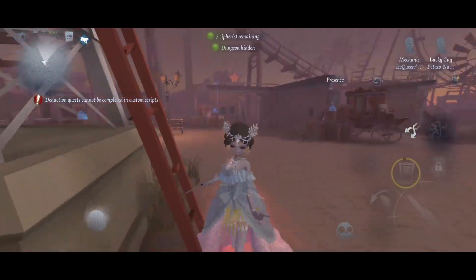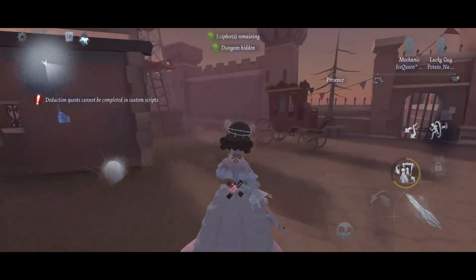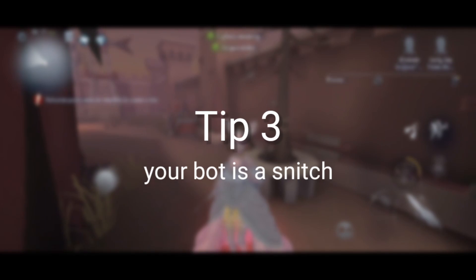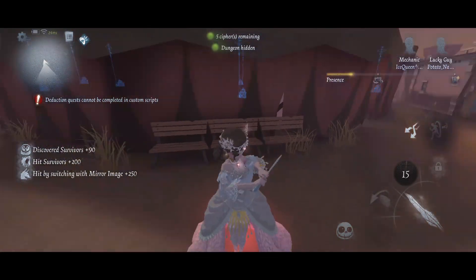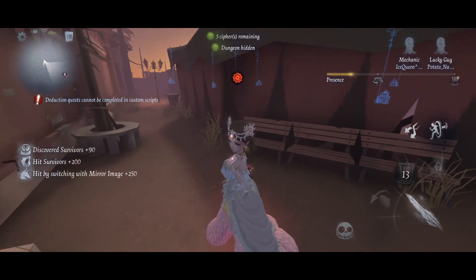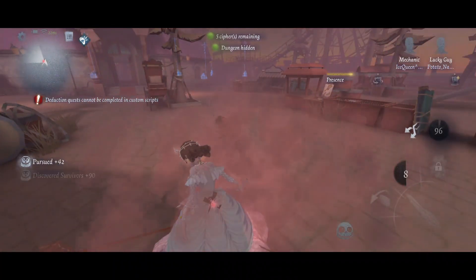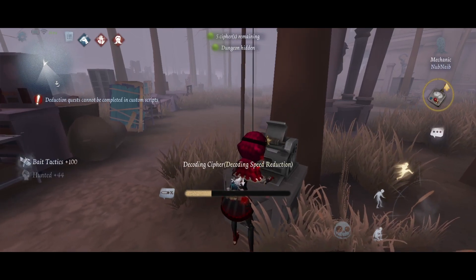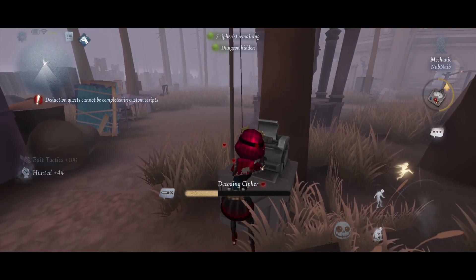We're approaching the end of this video and before I end it, I'd like to share some extra tips on Mechanic that might just help you in your matches. If the hunter kills your bot, your position will be revealed to the hunter. So keep an eye on your bot and transition to a better kiting area if it dies. You know your bot died when its energy reduces by around half.